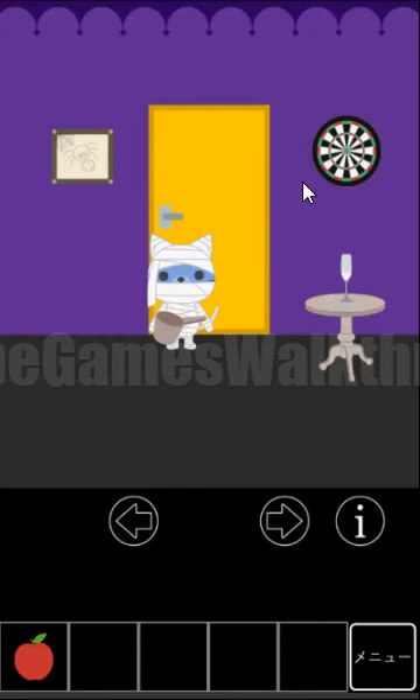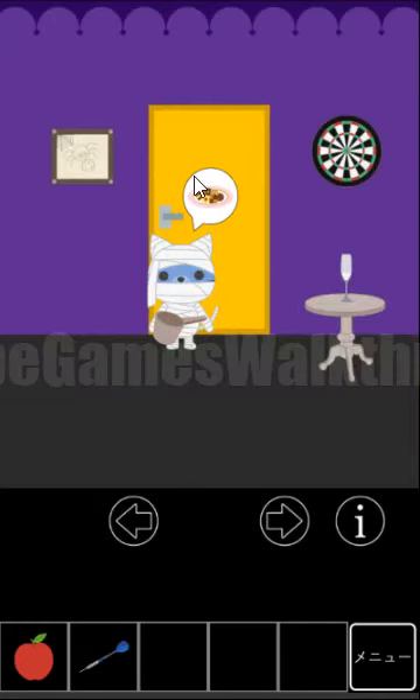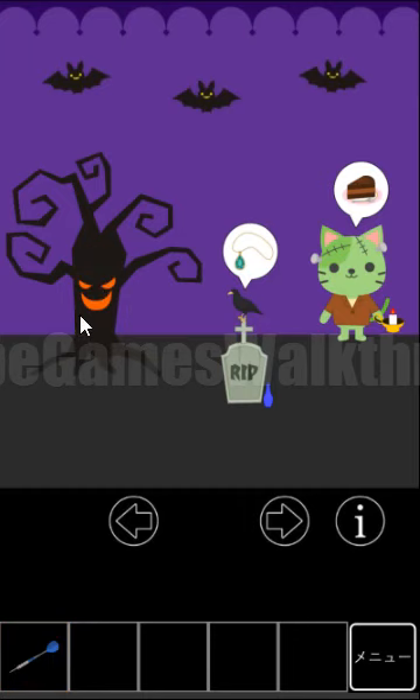Now let's go to the left. Here we can take a dart. This cat wants something to eat. Let's go here, and we can give this apple to the tree. So we've got the hint with the curled branches.